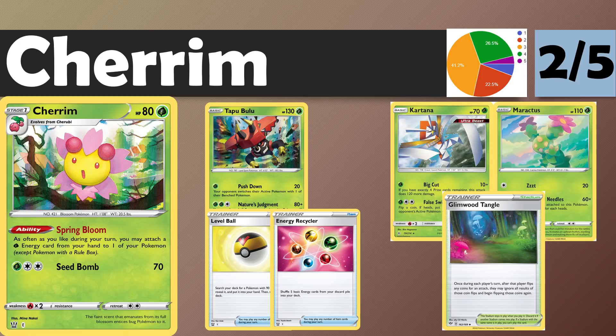First off we have Cherrim, and we're starting with some sad violins because this card we think had so much potential but it just falls short of the mark. Cherrim is an 80 HP Stage 1 with the Spring Bloom ability — as often as you like during your turn you may attach a Grass Energy from your hand to one of your Pokemon, except Pokemon with a rule box. So this is essentially Deluge on a Stage 1 for Grass Energy, giving it a one-prize status. Deluge has been insane on a Stage 2, so on a Stage 1 that's already great in a lot of people's books.